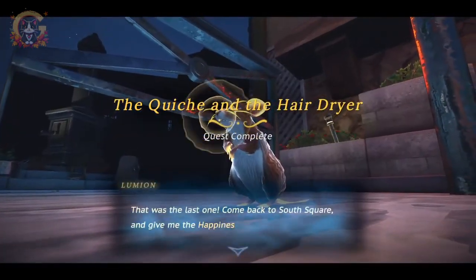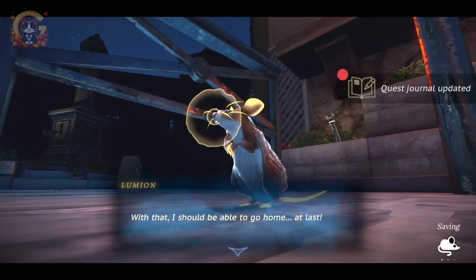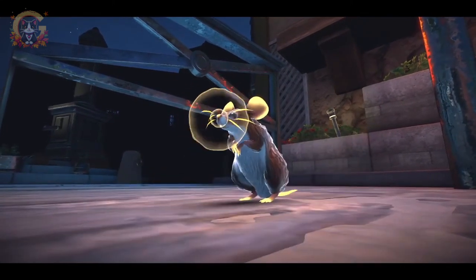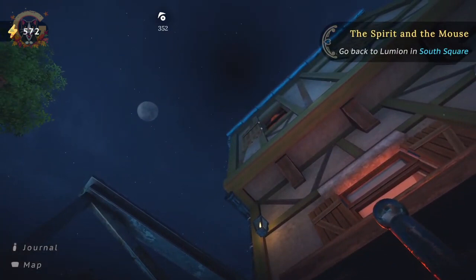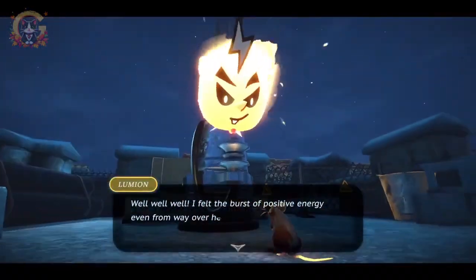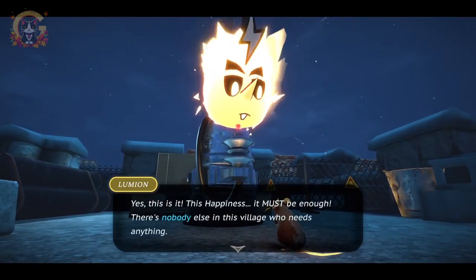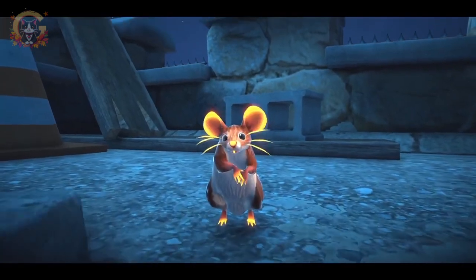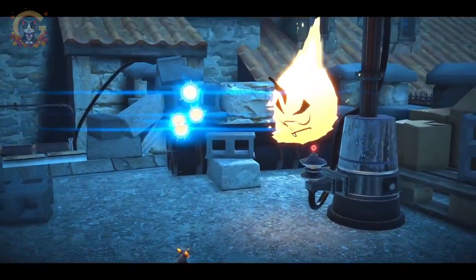Little golden whiskers — that was the last one. Come back to the south square and give your happiness trophy at your service. With that I should be able to go home at last. I still have enough power to teleport you back to me if you like. Yes please — hold on to your whiskers! And there we go, back into the sky teleporting. Well well well — I felt the burst of positive energy even from over here. You helped everyone, didn't you? Yes! This is it — the happiness. It must be enough. There's nobody else in this village who needs anything. All right mouse, fork it over. That's a lot of happiness for you!